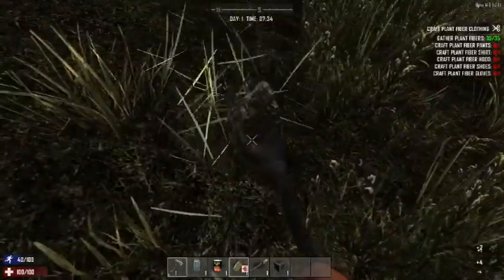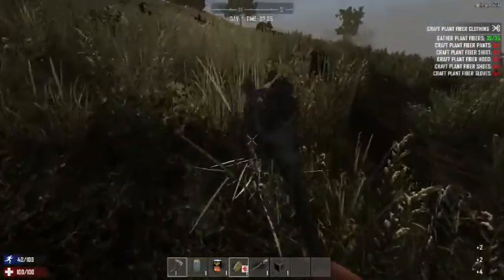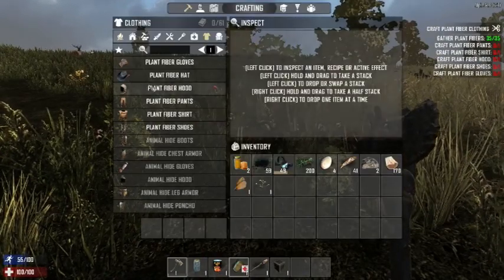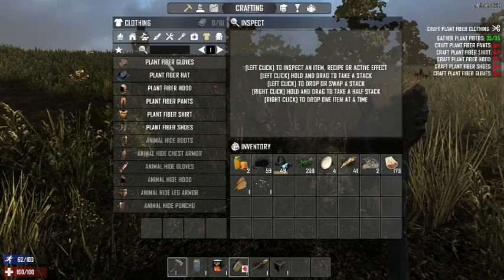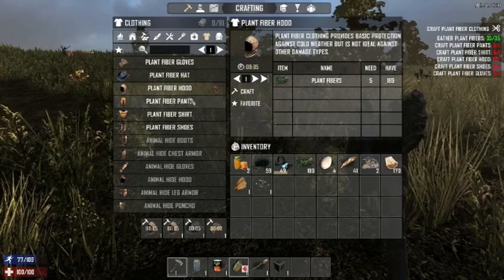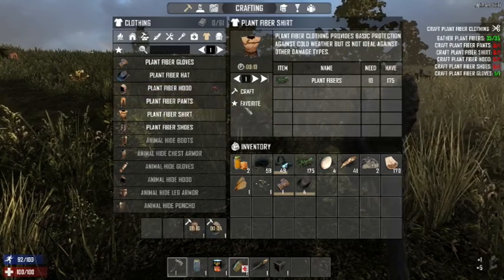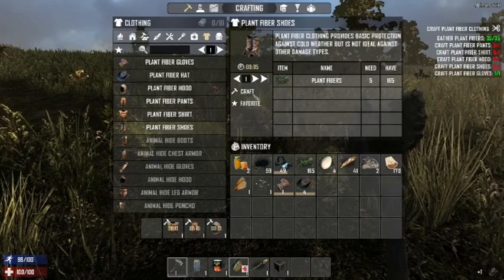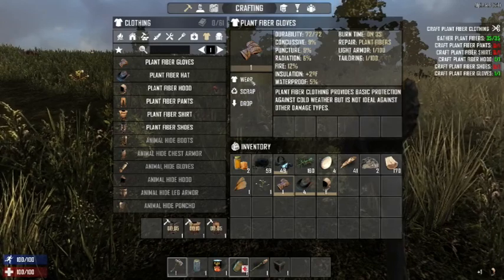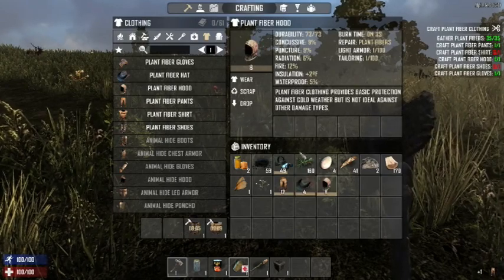We've gathered quite a bit of plants, so let's go to the next basics: creating all the plant fiber clothes to get your basic armor and survival gear. We'll obviously be upgrading as soon as we can. You can left-click items to wear them. The reason I picked up the cowboy hat is it gives you minus 8 insulation, so it actually cools your player down, whereas the plant fiber hood gives you plus 2.